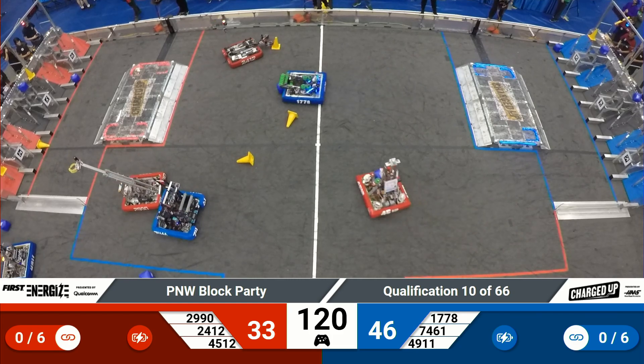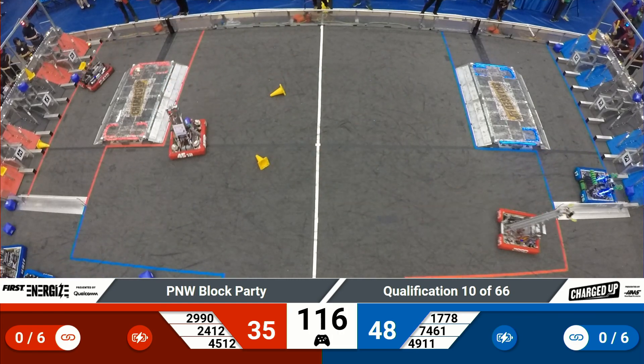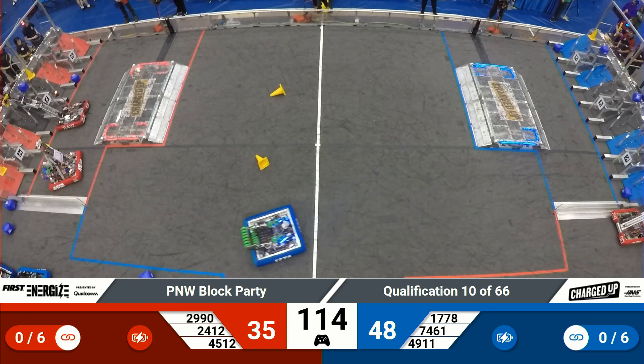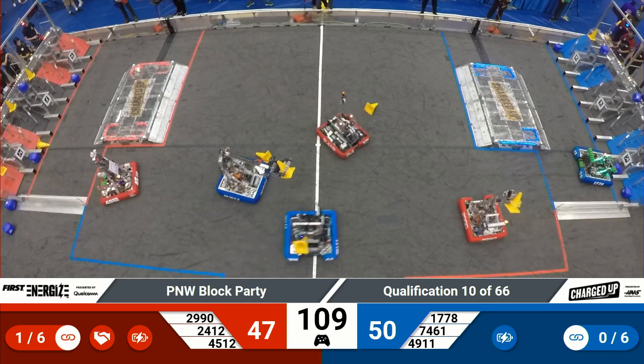Otter Chaos over at the Red Loading Zone on the front side of the field. They now head back over to the Red Alliance Grid, joined by the Robo Totes again with a cone in their grasp. Otter Chaos drops off that cube into the lower row for two points.